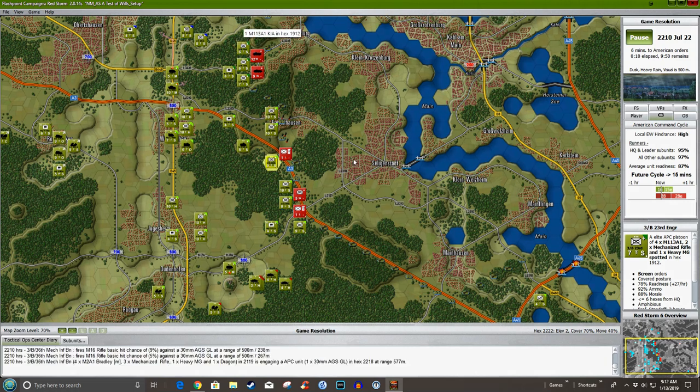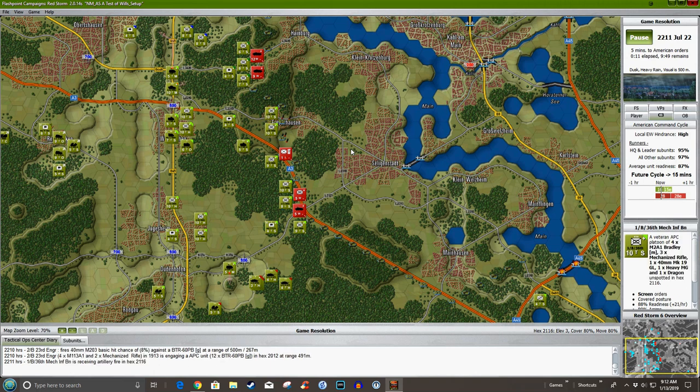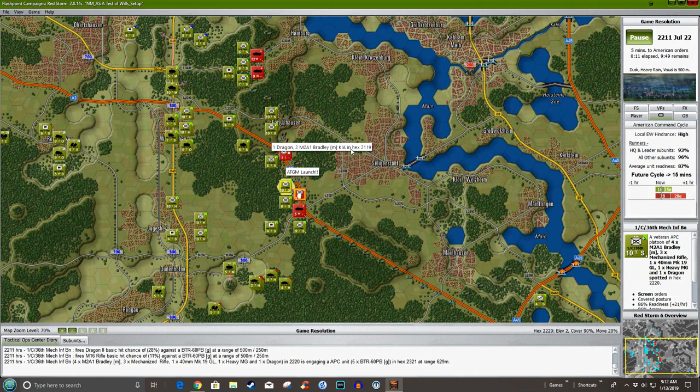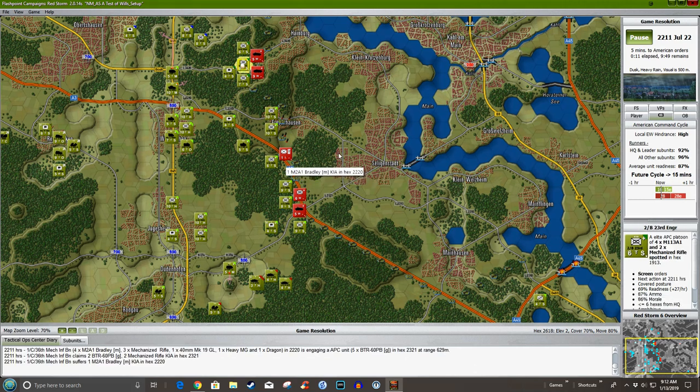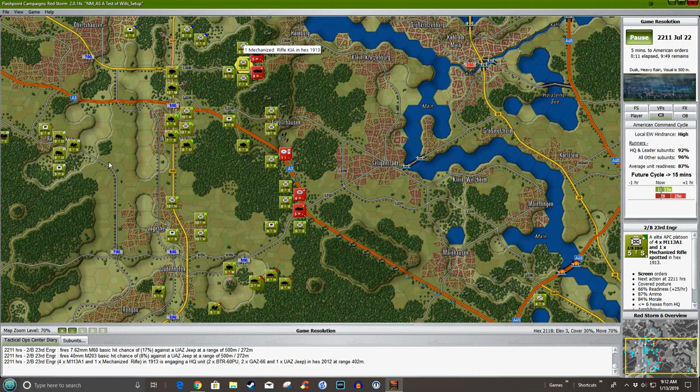Everybody is in the process of trying to get out of the way while they get shot up. I think this plan will work — remember the AI is relatively simple. Here come the big guns. I'm surprised we didn't get kills from that — I think those are just mortars. 122s, 152s, maybe even 203s. It's finally decided to get a piece.